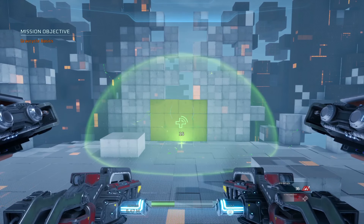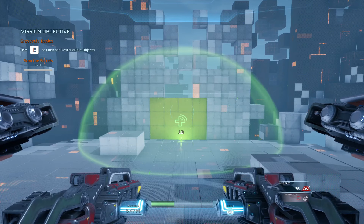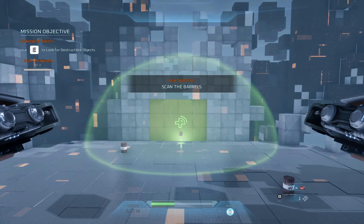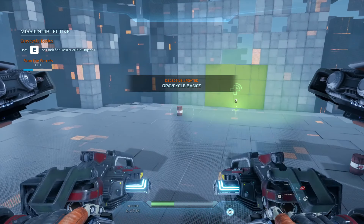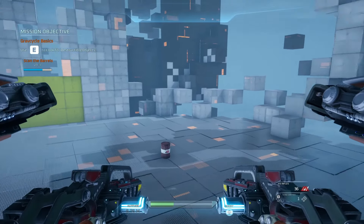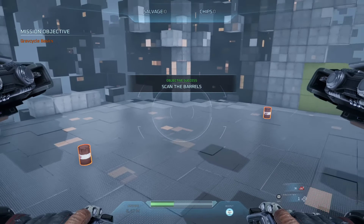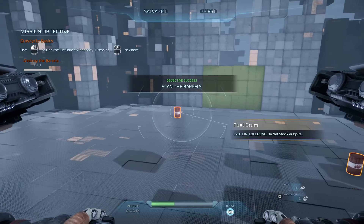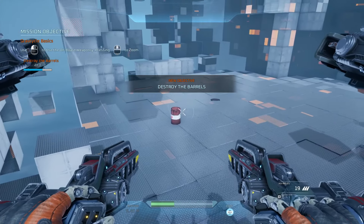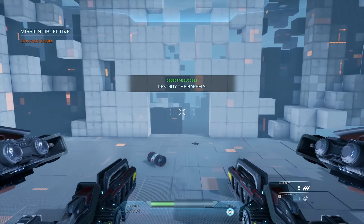You're doing very well. Let's move on to scan mode. You can scan for objects in the environment by using your scan control. Shoot that barrel. A new path is now open. Proceed when ready.